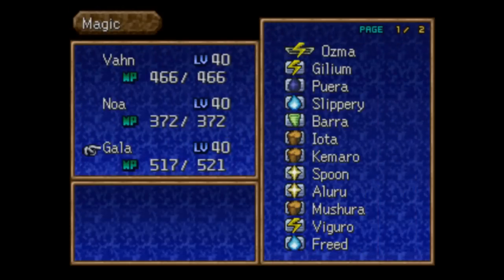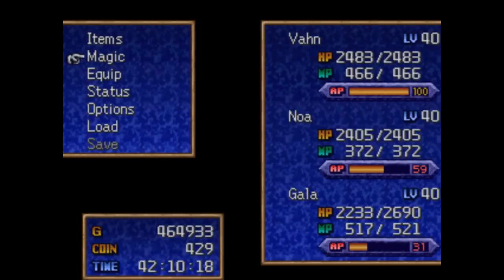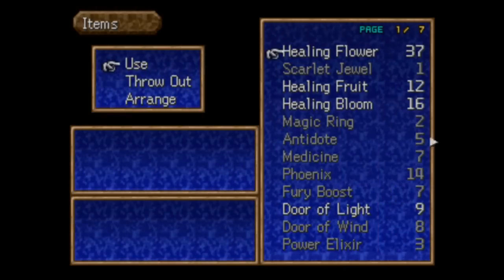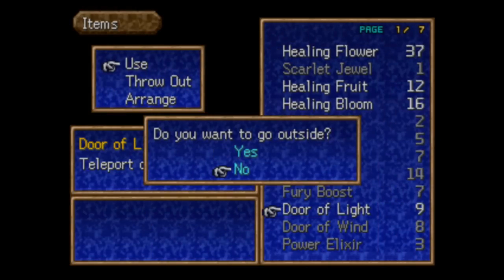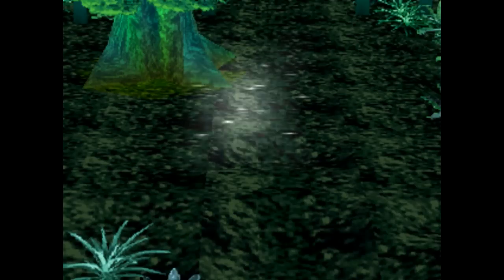Now obviously if we check Gala's magic, you can see he's got Asma up there at the top. Voltagore — that's an awesome sounding name. And Queen Twister, not quite as awesome. Vaan's pretty much the only one left, and we're going to need to go to Sol for that. We're also starting to run out of doors of wind, so I'm going to have to buy some more.